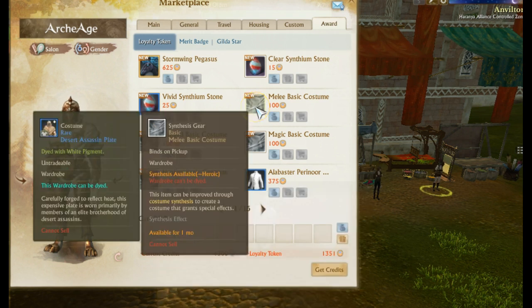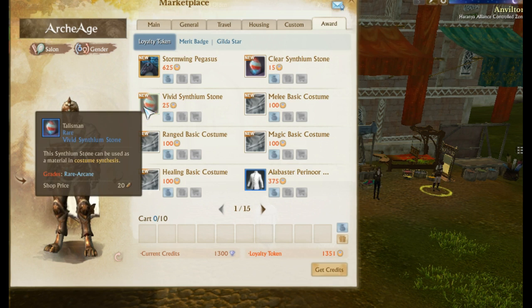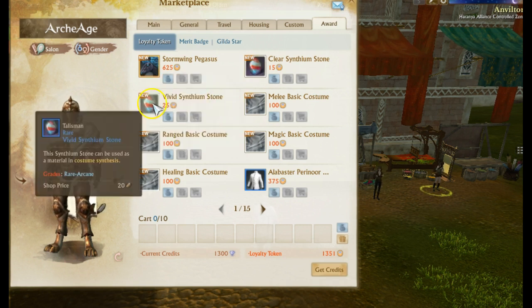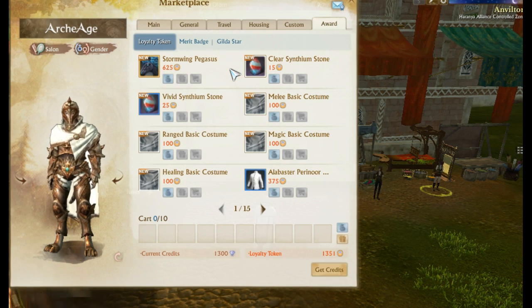Once you purchase one of these, you need to level it up with synthium stones and vivid synthium stones for rare to arcane. You'll need the basic ones first. You can get them from loyalty tokens — 15 for the clear one, 25 for the vivid — or from coin purses, safes, and world bosses in Auroria. One of the best ways not even listed in the FAQ is greater dungeons, where bosses drop these at a decent rate.